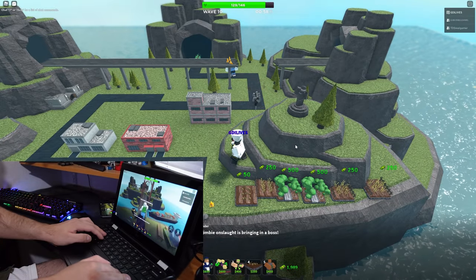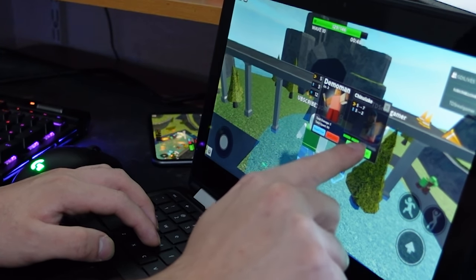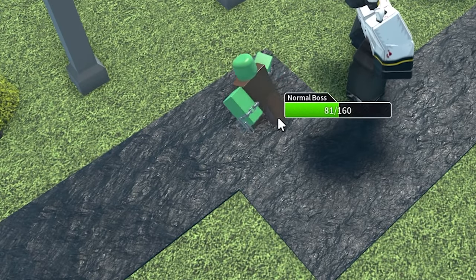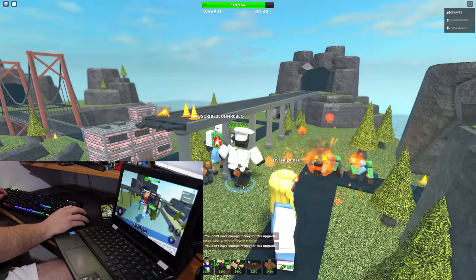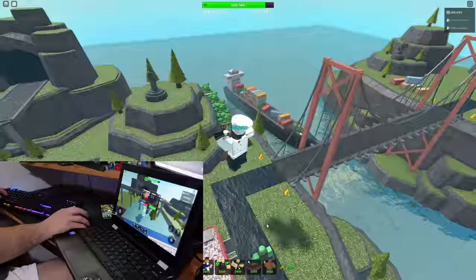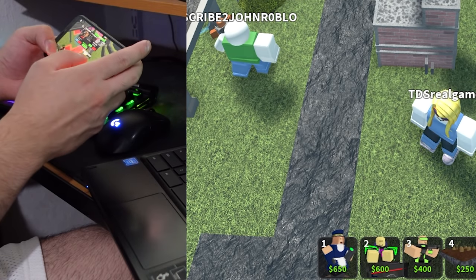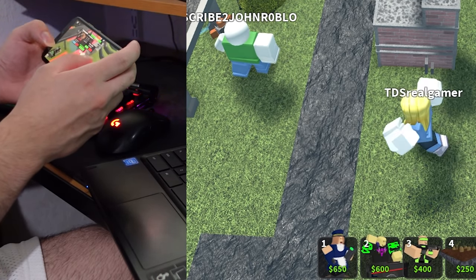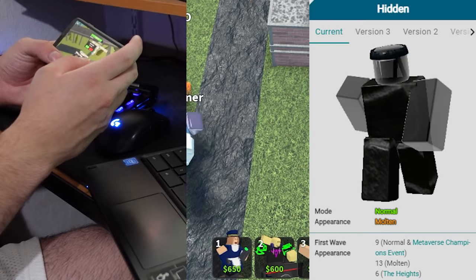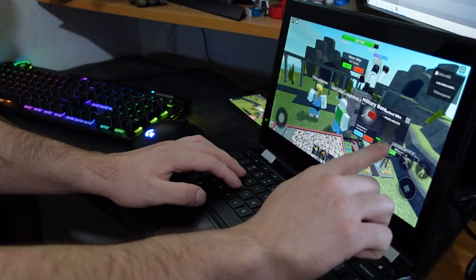For the first boss I'm gonna help my friend by buying Demo Man. We did a good job — we got it to half HP. I placed down a Demo Man of my own and that should help kill the bosses pretty fast. I'm gonna go ahead and place down a Patrol to prepare for the stealth guys. Touch screen — I am not using the keyboard.